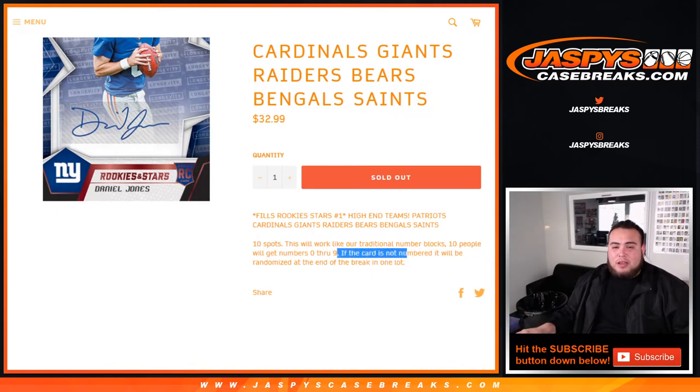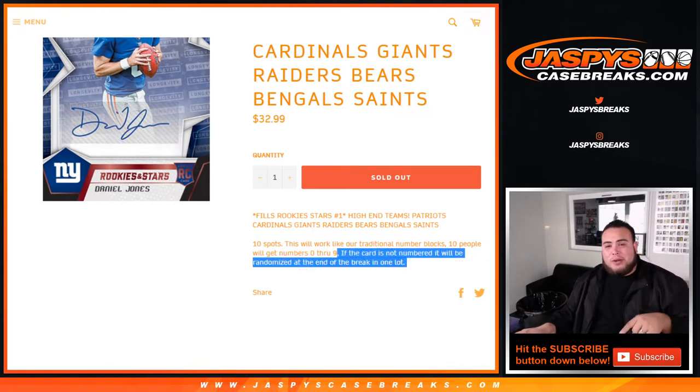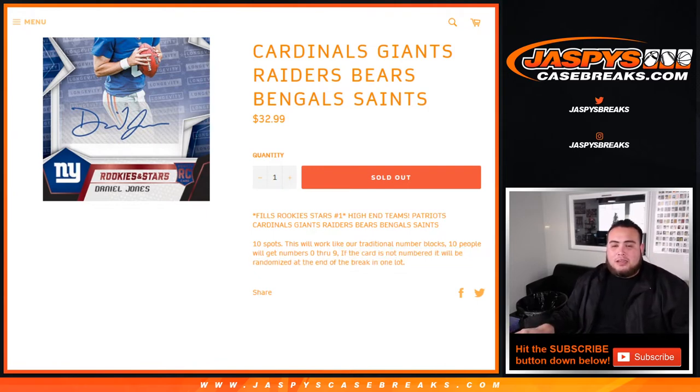At the end of the break, we'll randomize the list of ten customer names and one customer will win that stack of cards as a lot — whether there's a hundred of them or only one of them, whatever it is, just a lot. One customer wins at the end of the break. So instead of selling an extra spot, everybody has a shot at the extra cards at the end of the break.